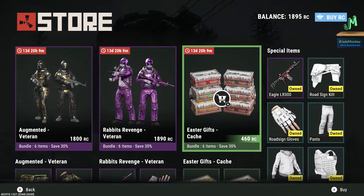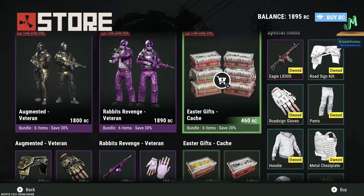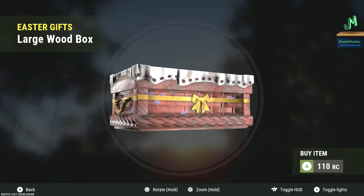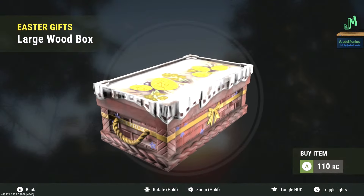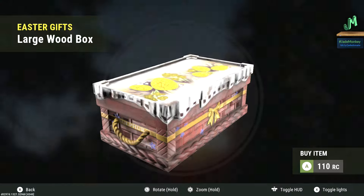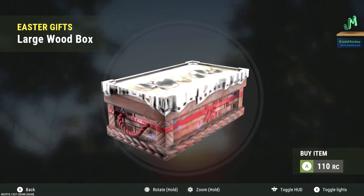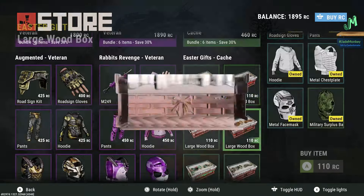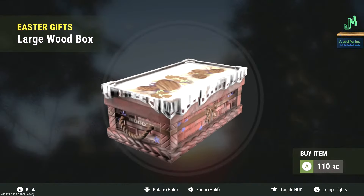On to our last set — we have the Easter Gifts Cash going for 460 Rust Coins. The cheapest set, but if you're looking for deployables and need some labeled boxes, this is a good set to just completely pick up. Just grab the whole thing because it's a steal. All of these are the same price. We have the sulfur box going for 110, no glowing parts. We have the metal box for the Easter gifts — it has a red ribbon, 110. We have the wood box going for 110.